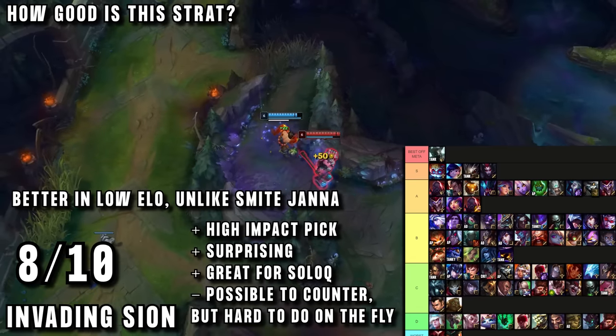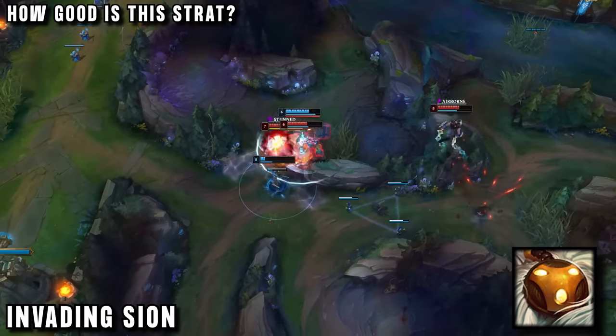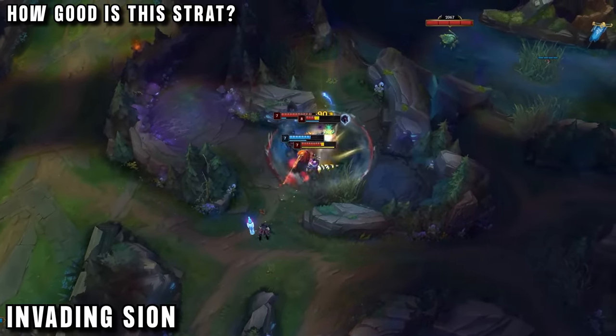It's not completely new — we already have permanently roaming supports, it's already an accepted thing in the meta and it's really strong. So why not add jungling to their skillset? Stealing camps is much more consistent than trying to kill an enemy laner, as the wolves aren't able to flash away from you and ruin your roam.